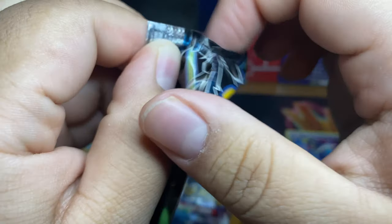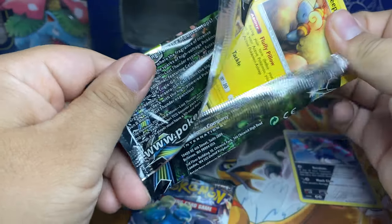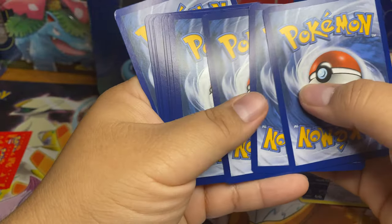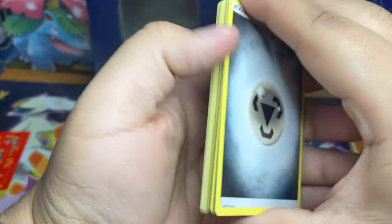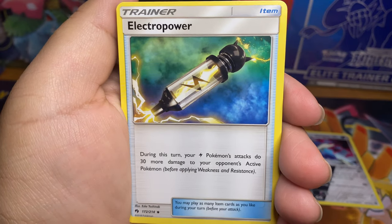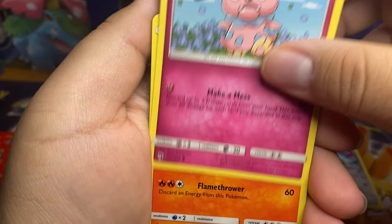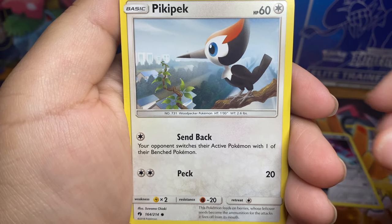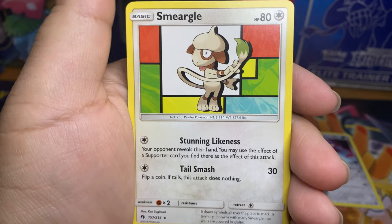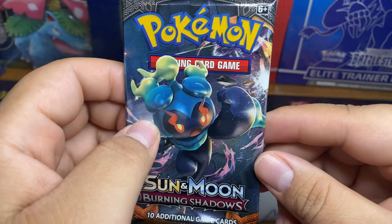Okay, come on Celebi, give us a little bit more luck. There's a code card for that — all right, let's look at these cards, hopefully we got something good: metal energy, Sableye, Eevee, Electro Power, Acerola, Marill, Snubbull, Slugma. A Picky Pet reverse is going to be an Adventure Bag, and our rare is going to be a Smeargle non-holo.